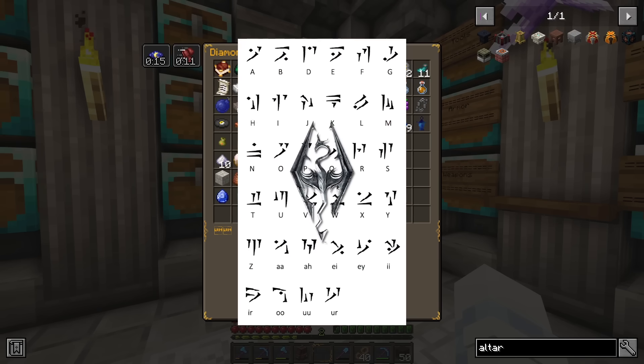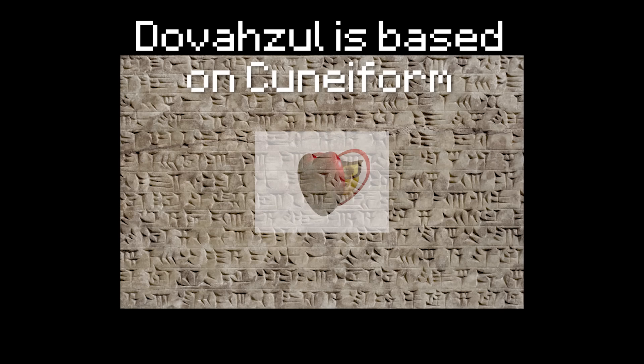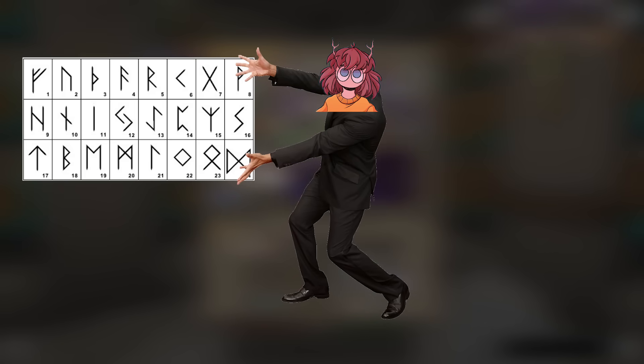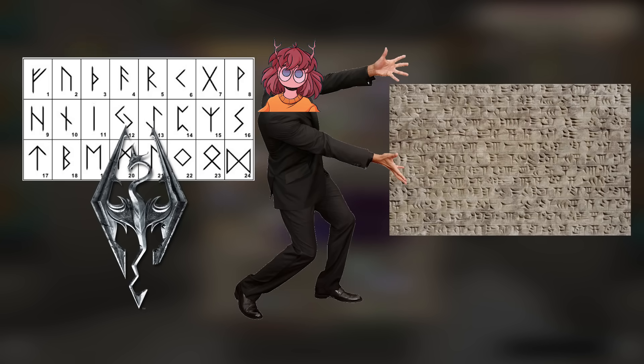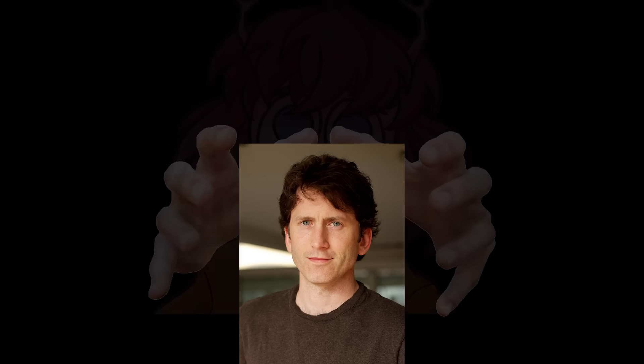An obvious example would be Skyrim and its fictional dragon runes. Wait — you're telling me they had a perfectly good ancient Norse alphabet to draw from for their Norse-inspired fantasy and they chose something from halfway across the world? I mean, cuneiform is amazing, but when I catch you, Todd Howard!